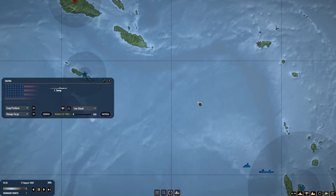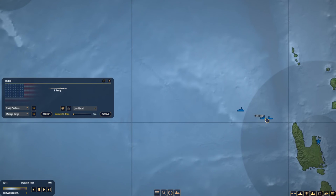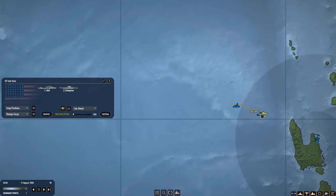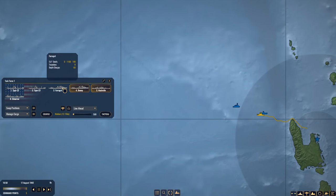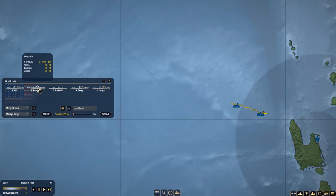I wish I had more scout planes in the area. Let's stop here — we want Nashville, Dewey, and Farragut to merge groups. Now the Enterprise, Hull, Nashville, Dewey, and Farragut are all in a row.